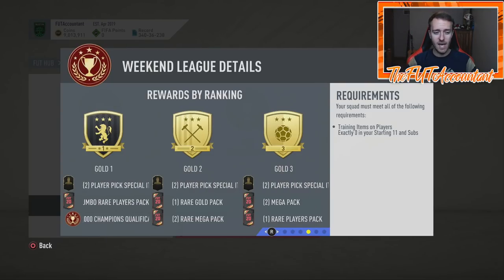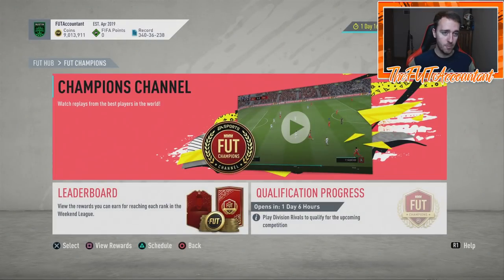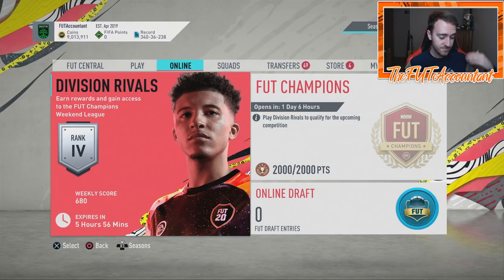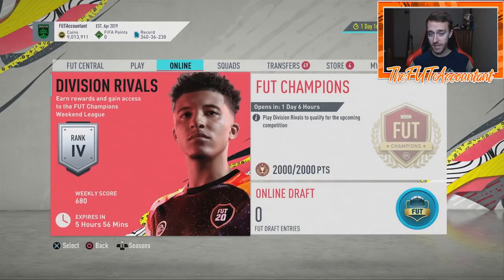These cards will be in red picks as well. I think it's Gold 2 — last year you had to get Gold 2, which we'll clarify once we get the actual schedule released. I think you needed 17 wins at Gold 2 to get guaranteed players from the first team. If you got anything lower, you'd get a TOTS player above a certain rating, but not guaranteed from the Prem. So Gold 2 is what everybody started working for last year, and people are going to be playing the full Weekend League.